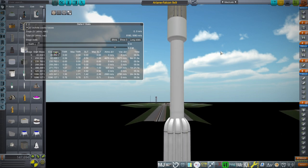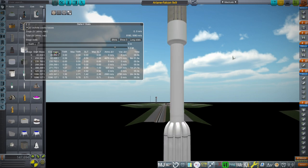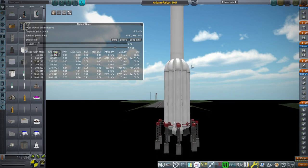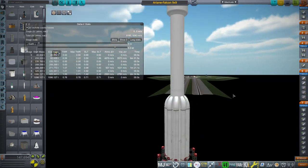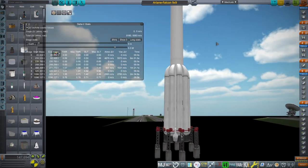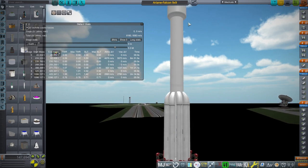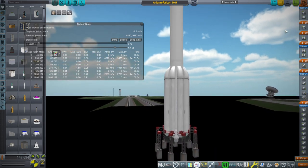I still haven't under-fueled the upper stage. It's possible that under-fueling the Ariane 5 stage would get us better performance than 18 tons in the reusable format. I believe this would still allow the core to be recovered, but we can't fit the landing legs very well like this. If you can figure out how to fit nine boosters on and still have landing legs, then maybe it'd work out. I don't think it's going to end up too fast to land on a drone ship, but of course we would have to reduce the payload. Ariane Falcon 9x9 is what I've called it.